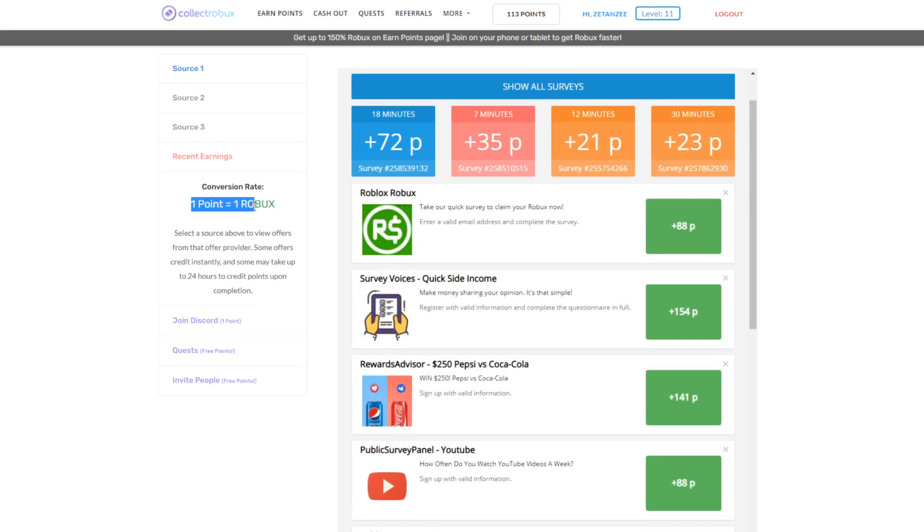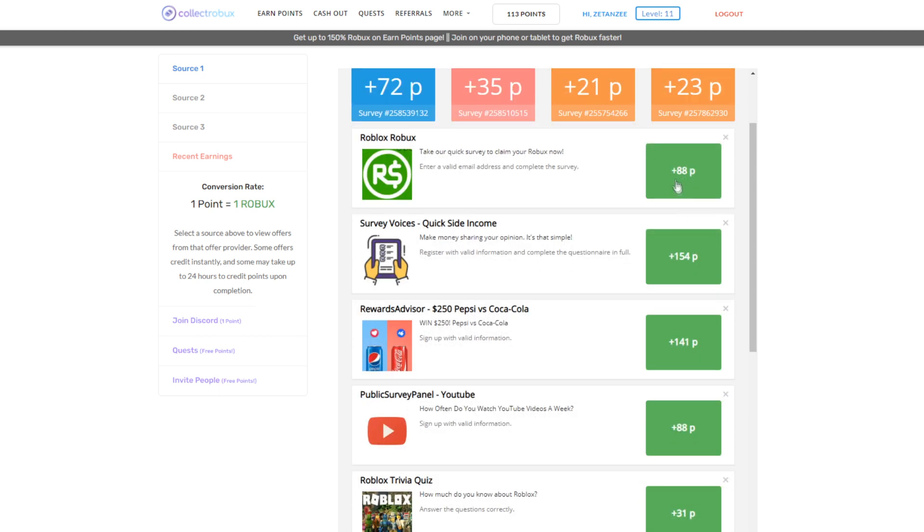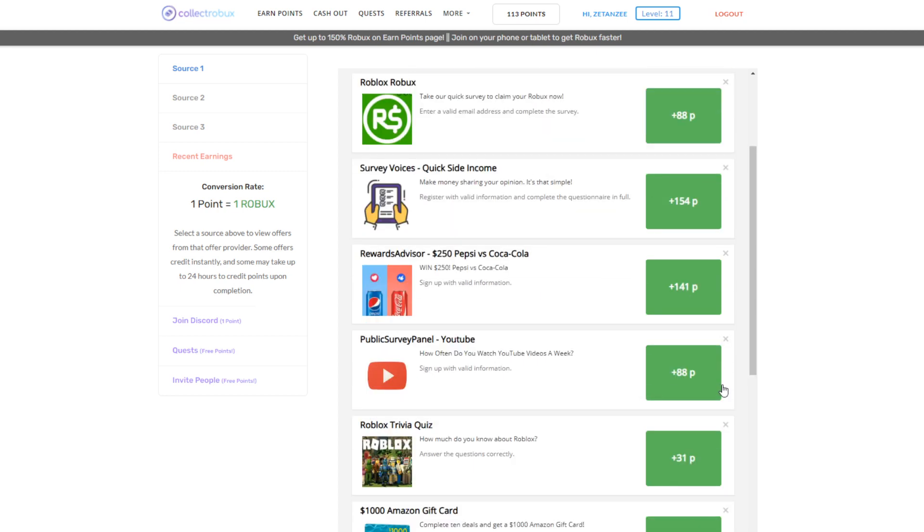Once you're on the earn points page, one point equals one Robux. So when you earn 88 points by completing a survey, you basically get 88 Robux for free. This survey probably only takes a few minutes. There's also a survey that gives you 154 Robux. These surveys do take a few minutes, but personally I think it's very worth it because you get 88 or 154 Robux from them.